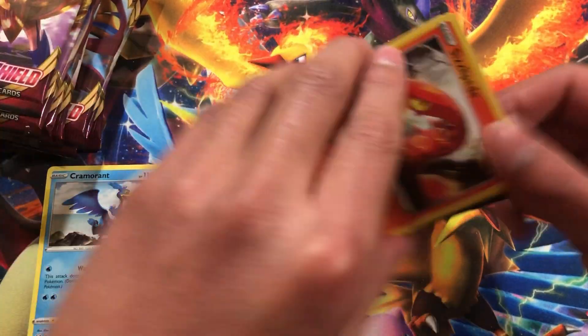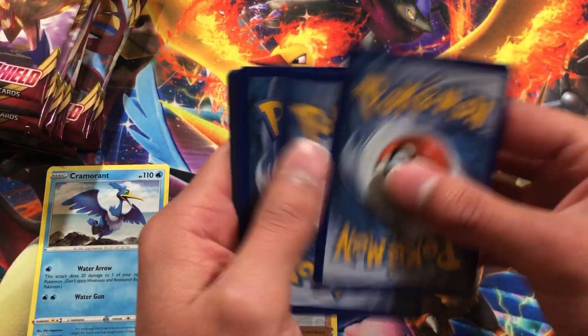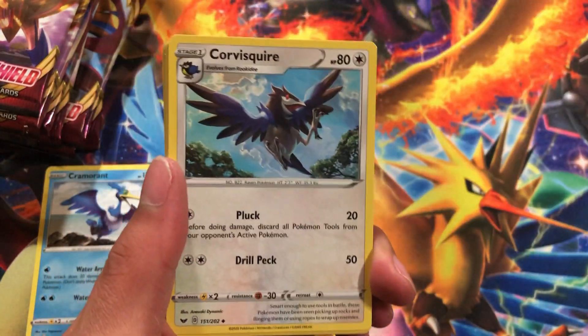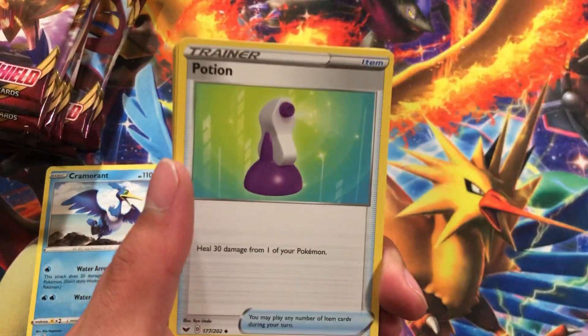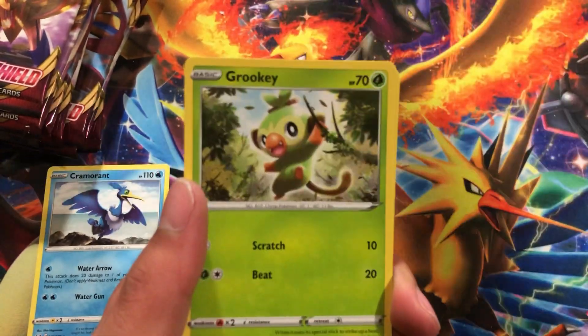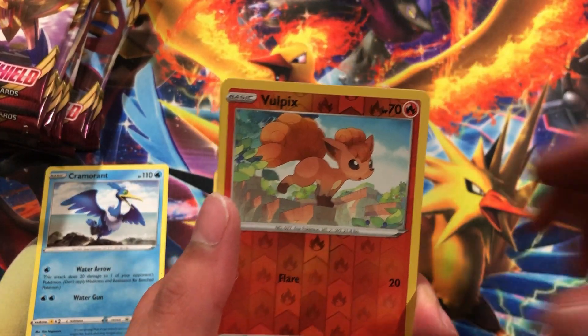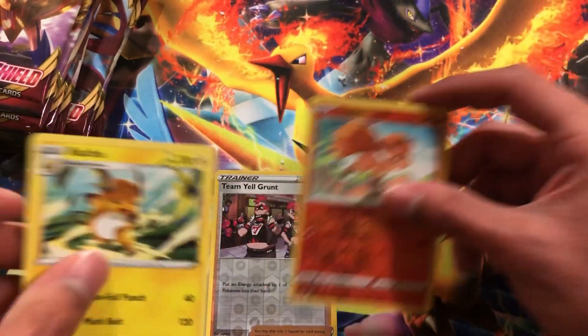The most important part right here — it's a code card for you. We got dark energy, then a Great Ball, Potion, Sizzlipede, Wooloo, Rookidee, Sobble, Rhyhorn. The rare is a Wailord and a rare Raichu. Not bad.